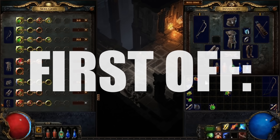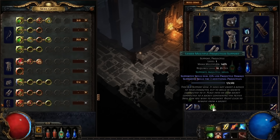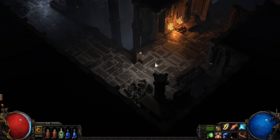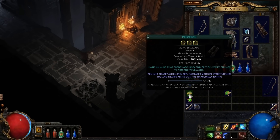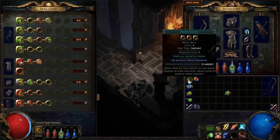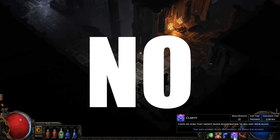First, the revamped skill gem system will provide far more clarity on the skills our character uses, how they are being altered, and how we can improve them further. Although we still socket the skill gems themselves in our gear, we can then view the skill gems and all the support gems affecting each other in a brand new piece of user interface — the gem screen. It's an exciting addition that will allow us to see our skills clearly and share them in a far more digestible manner. Plus, the game will no longer allow players to make the mistake of socketing a support gem into a skill gem it cannot interact with. The menu looks sleek, it's not convoluted, and it's an all-in-one place to see your gems and the items they're attached to.